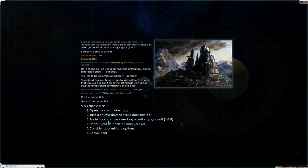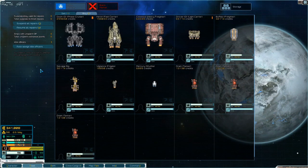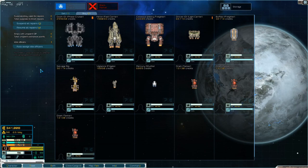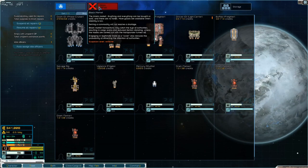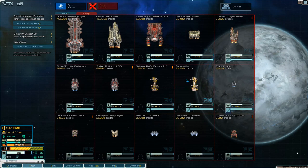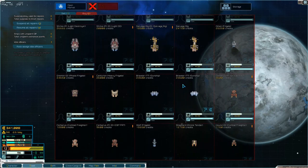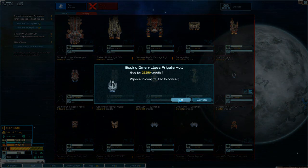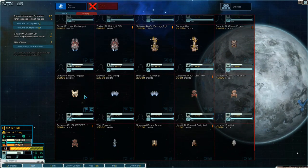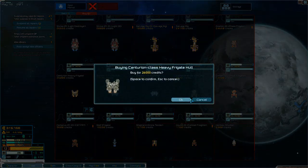Fleet — let's see. Fleet, buy. Ooh, a Doom. That would use up all our money though, and it has two D-mods. Don't really like any of these ships to be honest. Oh, there's an Omen — I'll buy the Omen. And I think I'll buy a Centurion as well, and a Brawler.